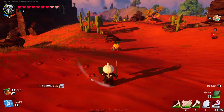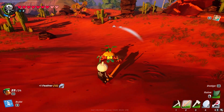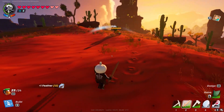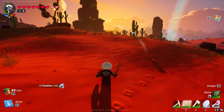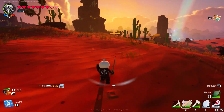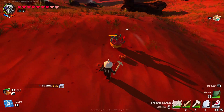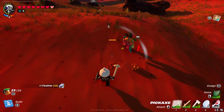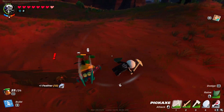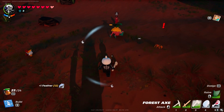Speaking of experimenting with tools against rollers specifically — if you utilize a shield against them, it will knock the rollers over onto their back, which allows you to deal additional damage to that enemy. Keep this in mind when going up against enemies you haven't encountered before, as trying different combinations of weapon types might give you an additional advantage on top of just doing extra damage.